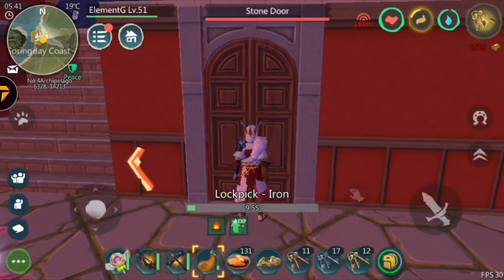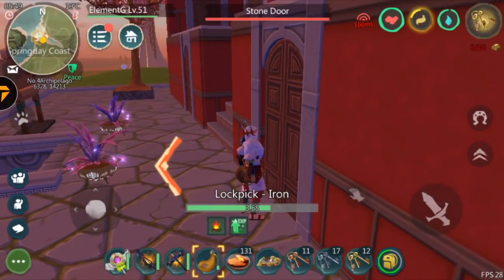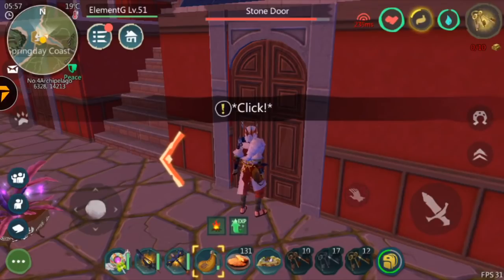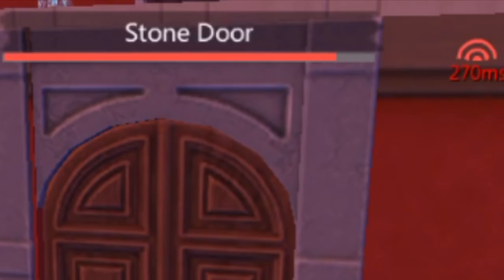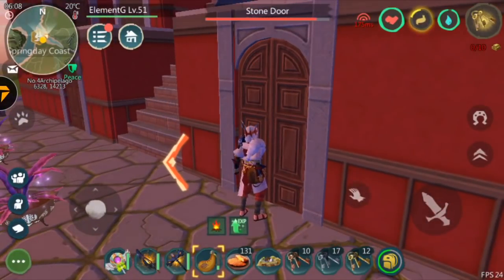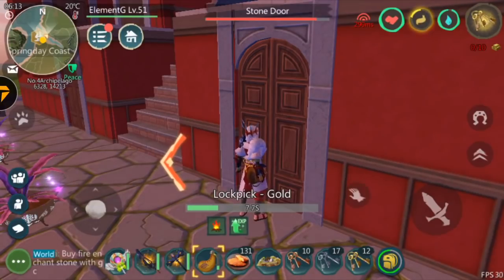Now what you need to do is highlight the door you're going to be attacking. As you guys can see, it's showing the stone door. Click on the pick — as you can see it's already loading. Click, and as you guys can see the HP went down. If you focus on the stone HP up there, the HP actually went down. Basically all you have to do is just keep picking the lock until the HP goes down.